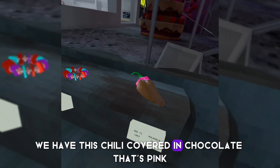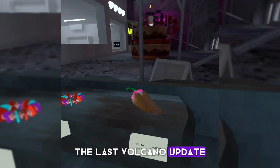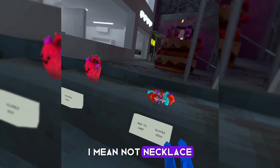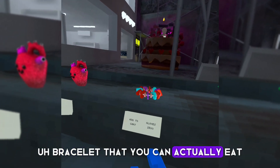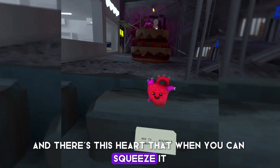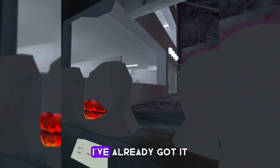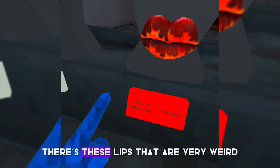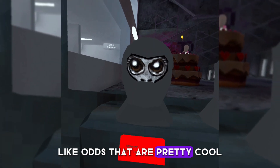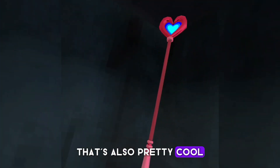First we have this chili covered in pink chocolate — kind of like the chili from the last volcano update. Then there's a bracelet that you can actually eat, and there's this heart that you can squeeze and it makes noise and hearts come out. There's a free badge I've already got, these lips that are very weird, and some eyes that are pretty cool.